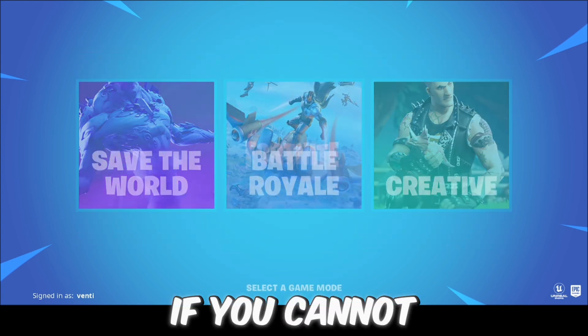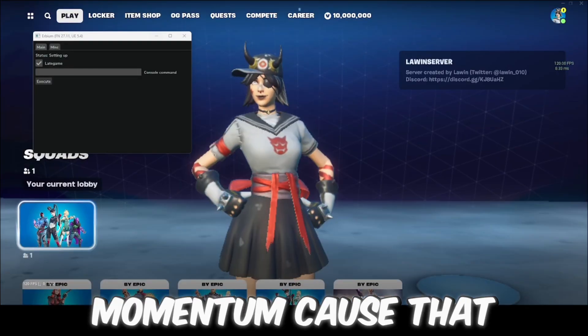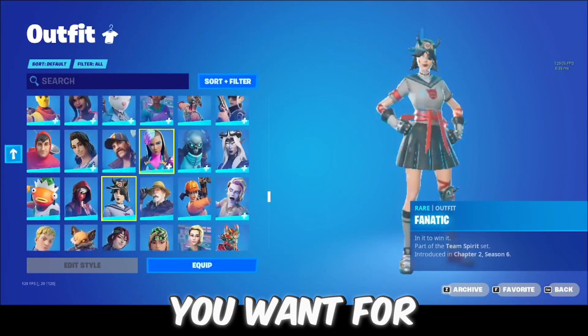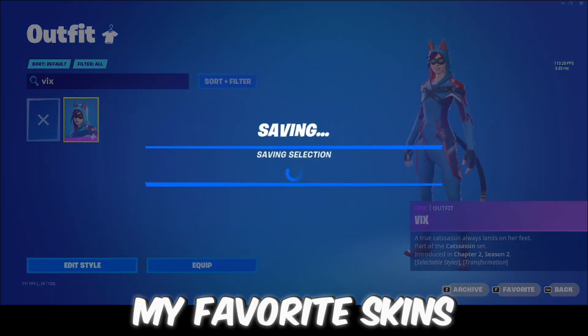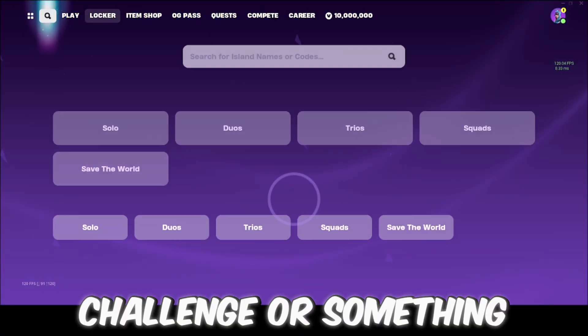Make sure you're not using Momentum because that thing does not work. Now you can change your skin to whatever you want — you can make yourself an own lock or do a challenge or something.